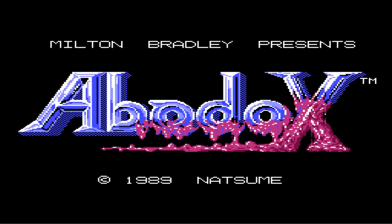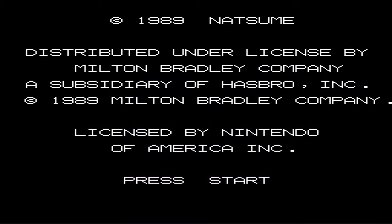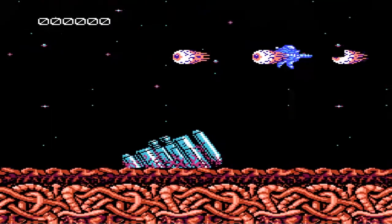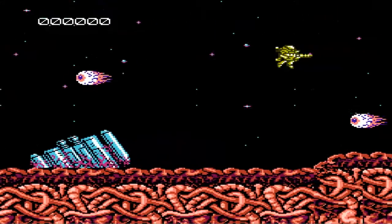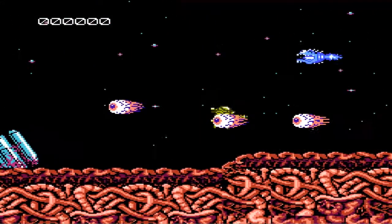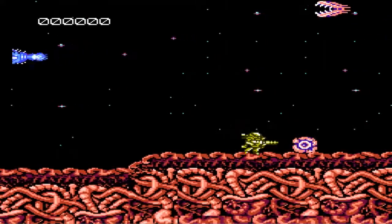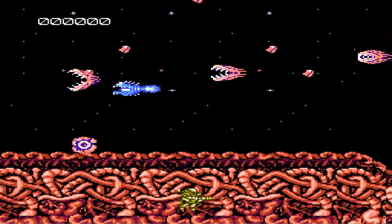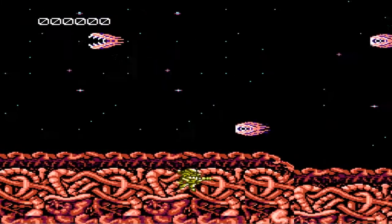First let's try the invincibility code. At the title screen, hit Start, then press A, A, Up, B, B, Down, A, B, Start. As you can see, you can go right through the enemies — they don't hurt you at all. That's invincibility through the whole game. You can even go into the ground and not get killed, which is pretty funny.